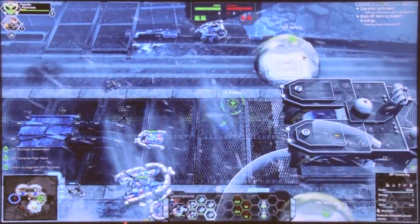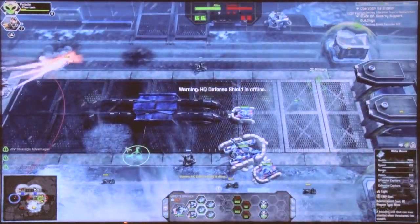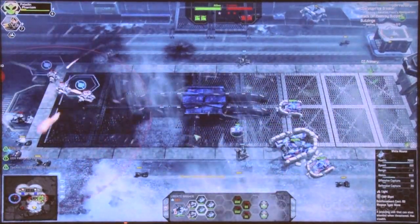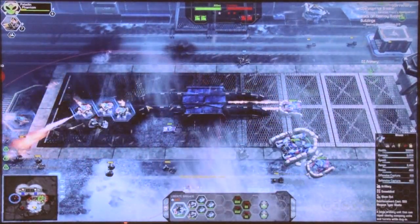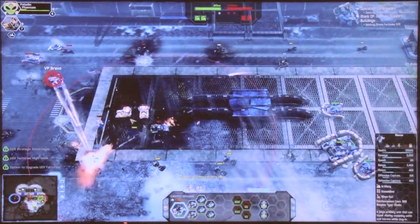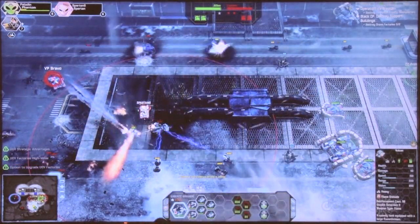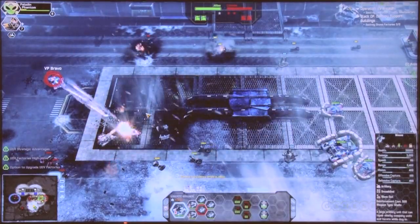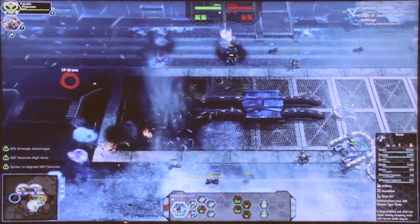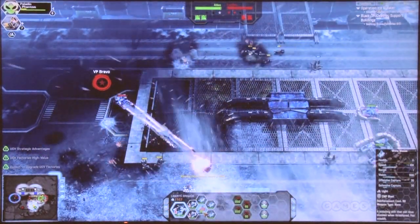These are fully AI-controlled units. I'm going to take this mouse unit and sneak him up a little farther so we can see more. Oh, here come some enemies. I'm going to start launching artillery on these guys. These artillery shots do a big area-of-effect damage - it doesn't just hit one guy, it takes out a bunch of guys. And my little mouse unit died.